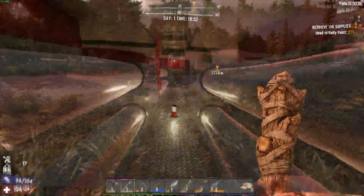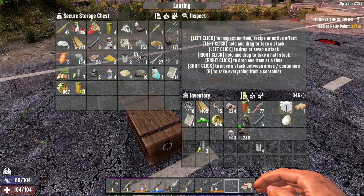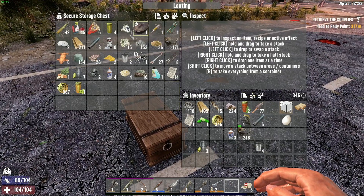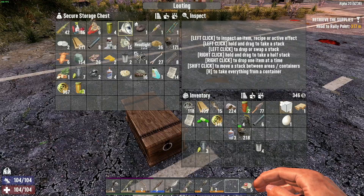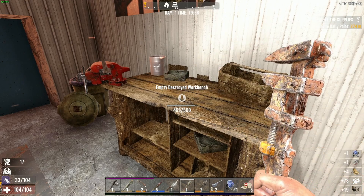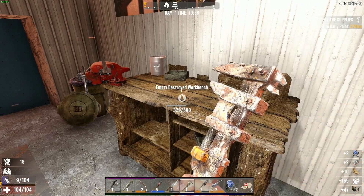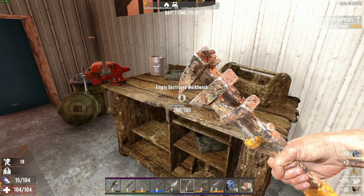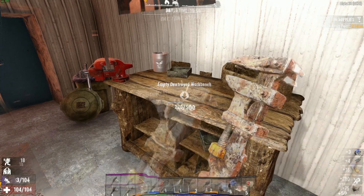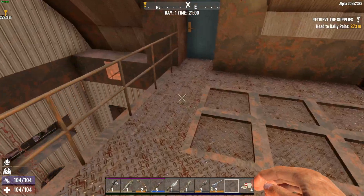That's everything in here. Alright, let's get over here to our chest. Take everything out of there that we can. Let's bring this workbench down — it's not like we're gonna need it here. Let's cook up some boiled water.